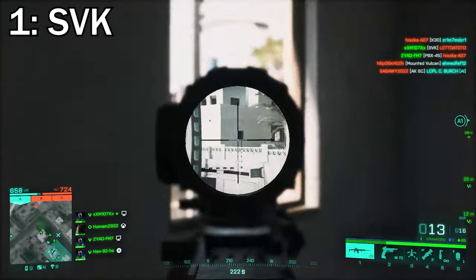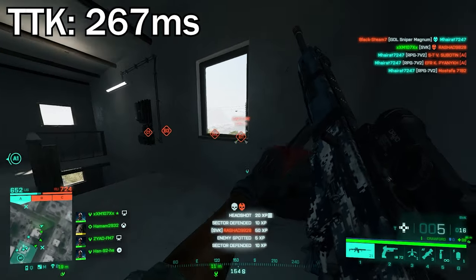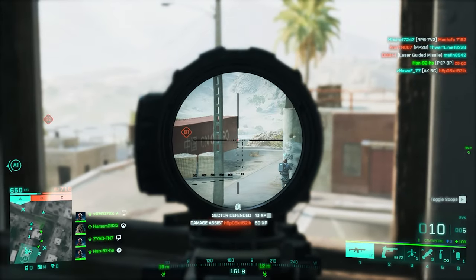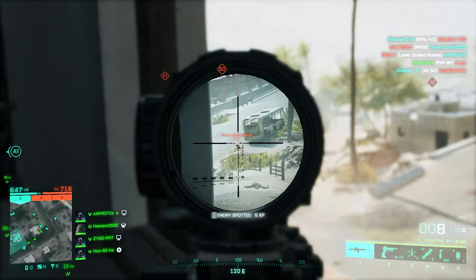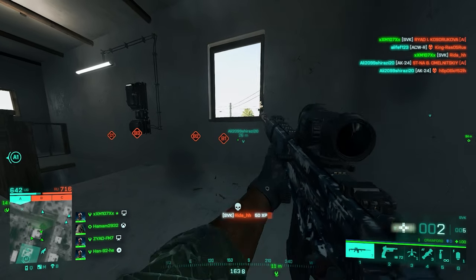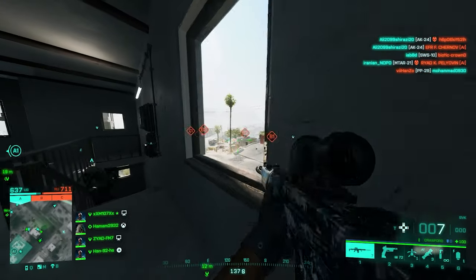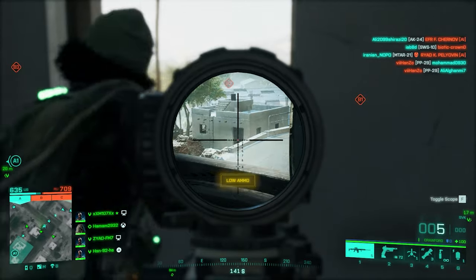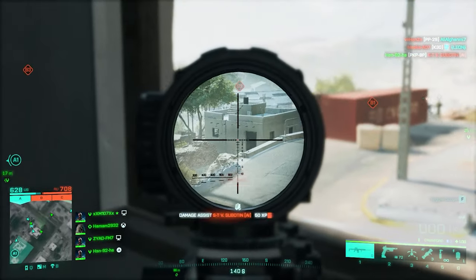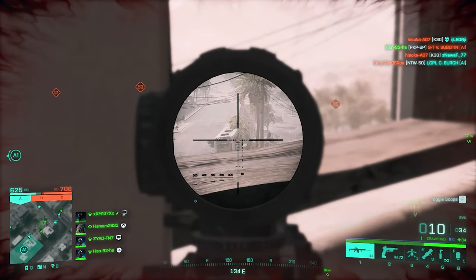At number one we've got the SVK — meant to be the newer, more advanced version of the SVD, and in 2042 it delivers. The TTK is 267 milliseconds, which is literally faster than some SMGs. There's also a glitch that DICE just won't fix: the fire rate on the shortened barrel and the extended barrel is exactly the same. So you should always use the extended barrel, because for the same fire rate it gives you more muzzle velocity, which means less bullet drop and an easier job at long range. DICE will never fix this — they're too busy removing specialists from the next Battlefield.